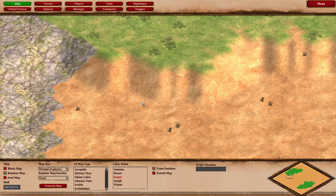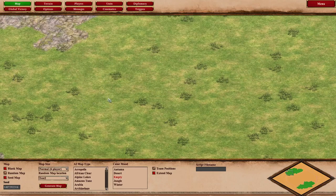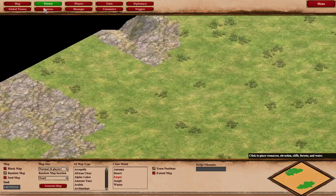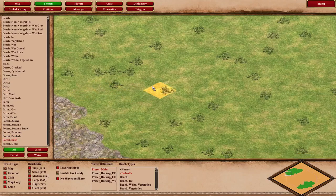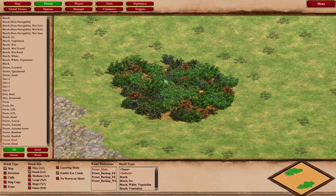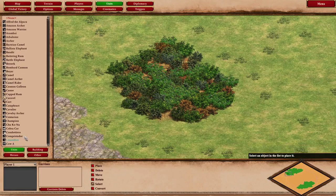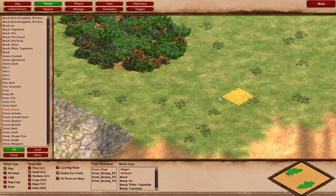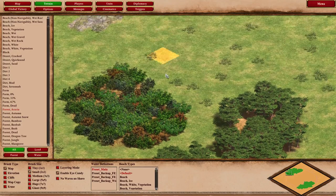Now let's talk about how we're going to make the forests on the high ground, starting with what kind of trees we want to use. In the beginning of the video we had trees that looked like bushes. We can see forest bush in the terrain section, which is quite dense. If we wanted to make it more sparse, we need to think about how to do that — for example, acacia forest is less dense than bush forest.